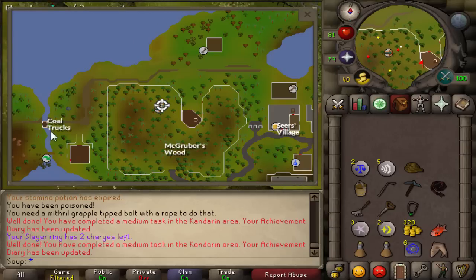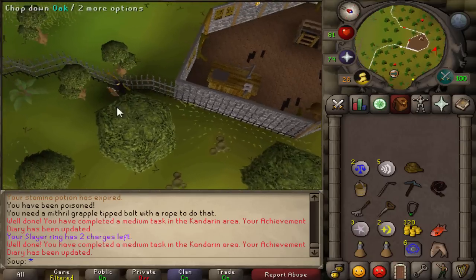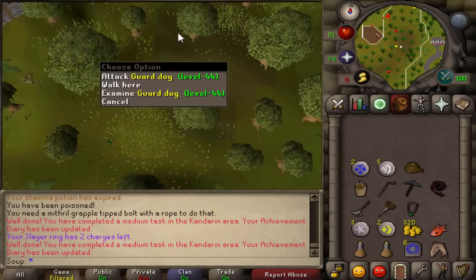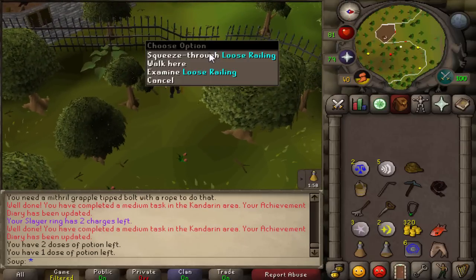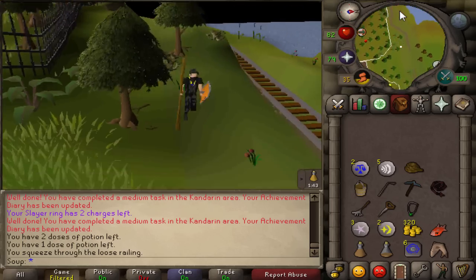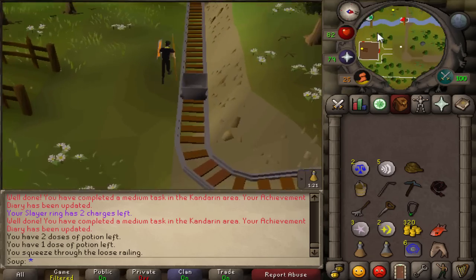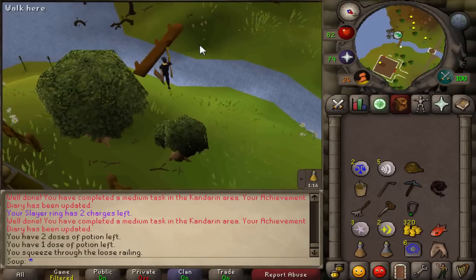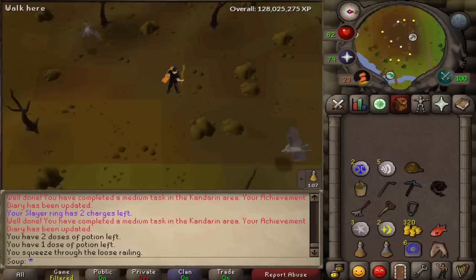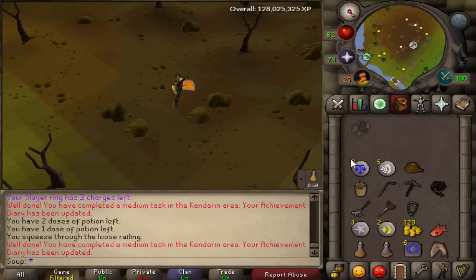Now go to the coal trucks on the western side of McGrubor's Wood - we need to mine some coal. Make your way around, squeeze through the loose railing in the fence, then run west. Once you're there, cross the log balance. Mine some coal here - look for rocks with black streaks. Mine one piece and that completes that task.